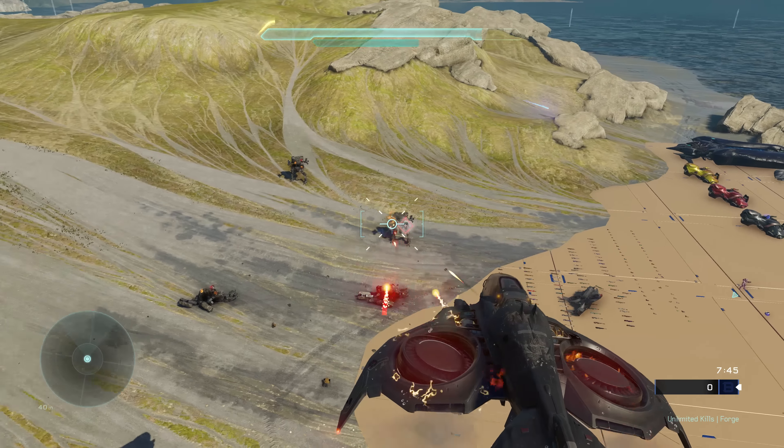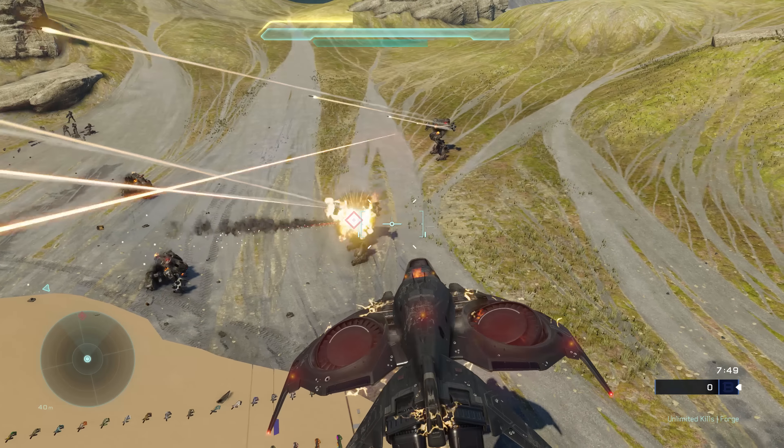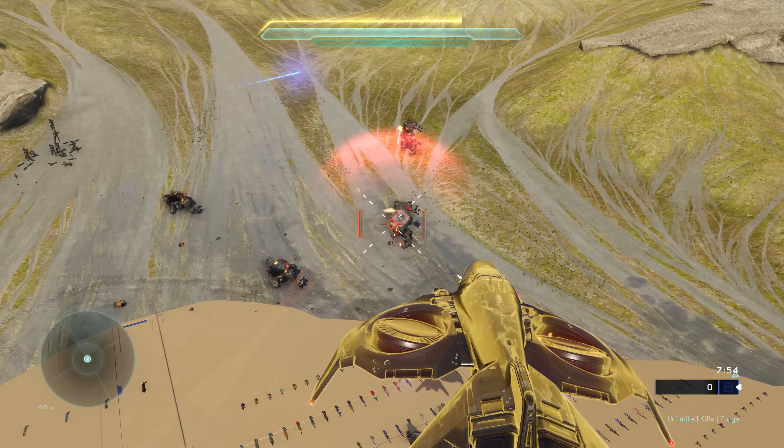For those of you living under a rock for the past few months, Exuberant is a mod tool for Halo 5 Forge on the PC. It'll allow you to change your armor, change your performance settings, spawn AI in offline forge, and much, much more.